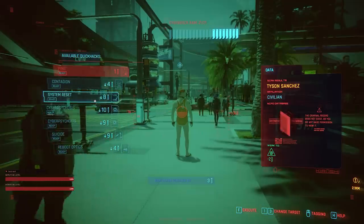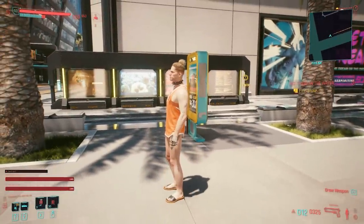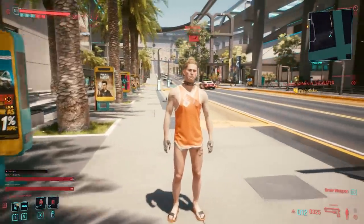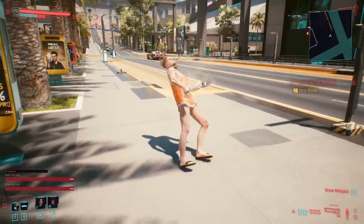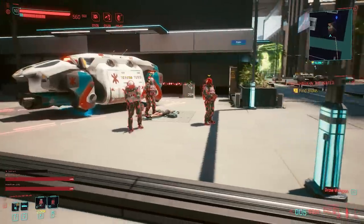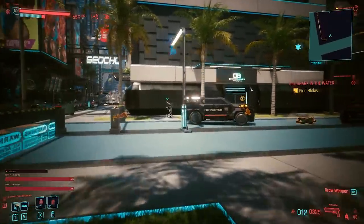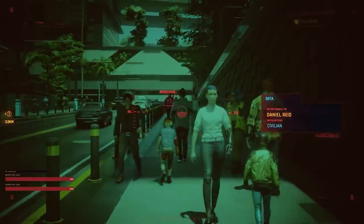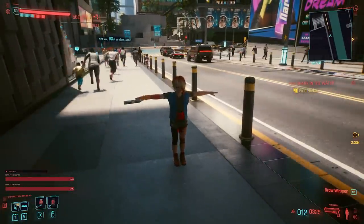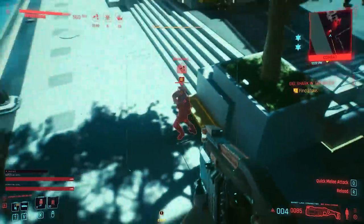For regular citizens, you can find NPCs that can be hacked and cast things like Suicide, Reset System, Overheat, or Drop Grenade — it works about nine times out of ten. The only hiccup is if the NPC is doing a different action simultaneously. Contagion works really well too. It's even better against police forces, trauma teams, and netrunners — you can turn them into cyber psychos and make them attack their own allies. It even works against children, though sometimes they may T-pose.